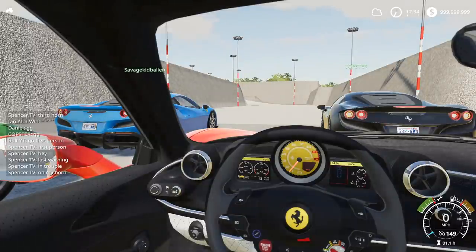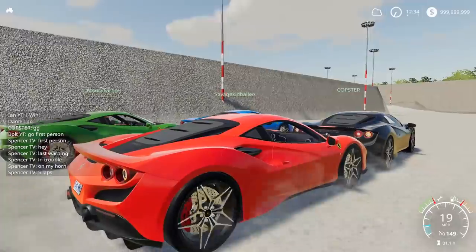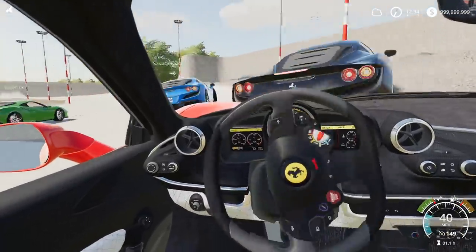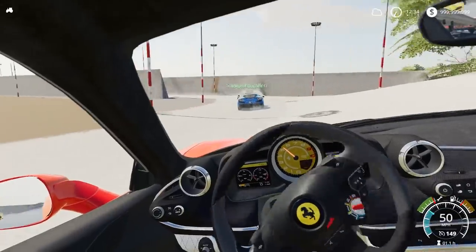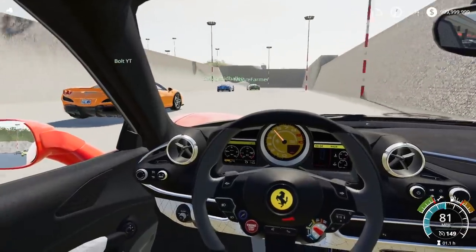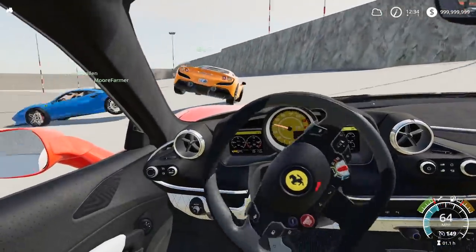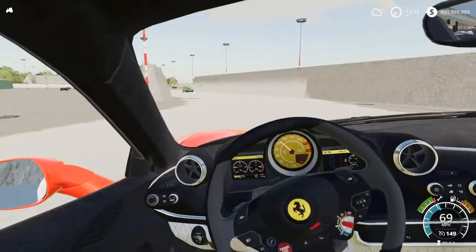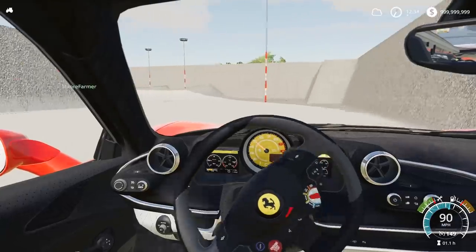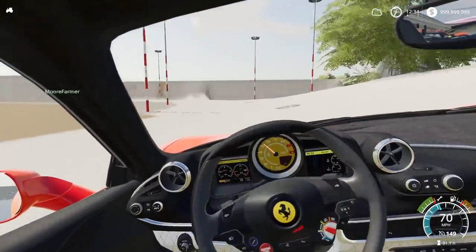Everybody is going first person, so this is going to be interesting. We'll go five laps — here we go. I have such a tendency to stay like third. These guys are going everywhere. Slow it down — those guys wiped out. We made it through the mess. More is in first, Bolt's right next to me, Savage Kid nearby. I'm sitting in fourth right now. Big wreck — we cleared them! More's in first, which isn't good because More's really good when he's out in the open. We are in second place.